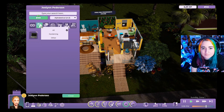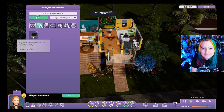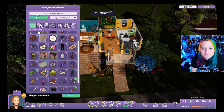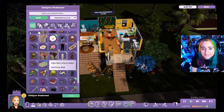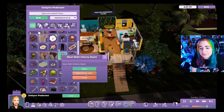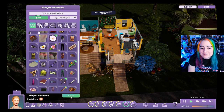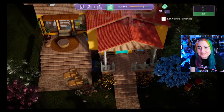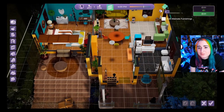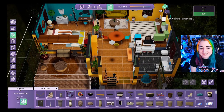Rod sells a few more clothing items and then notices JoLynn has changed outfits — she appears to be stretching or working out. He realizes she just switched to workout clothes automatically. Now they've got enough money, and he reads a build-mode tip that appears on screen.